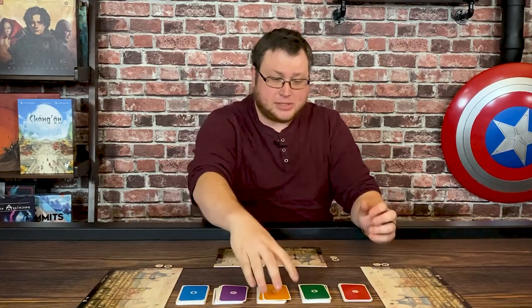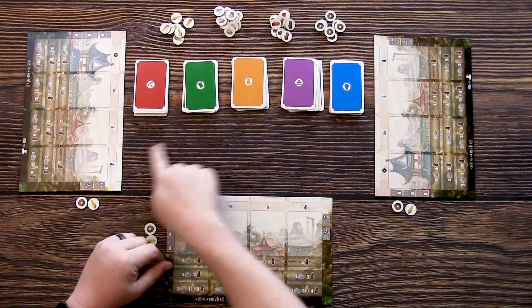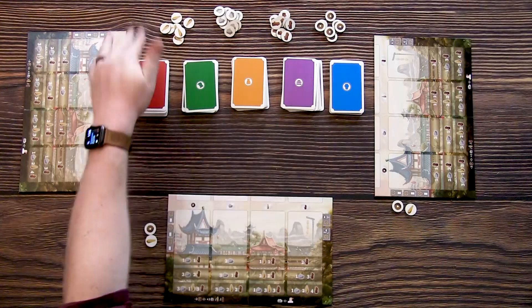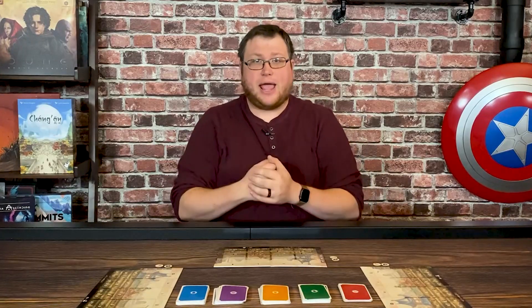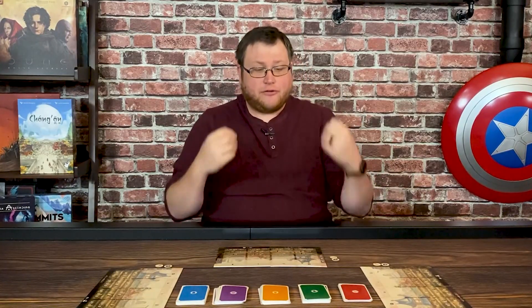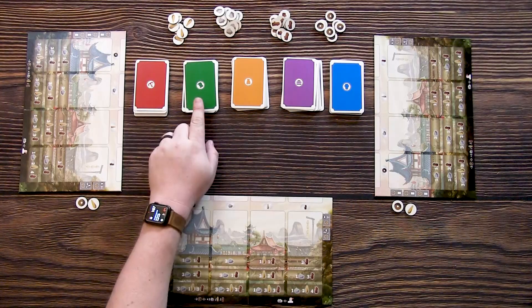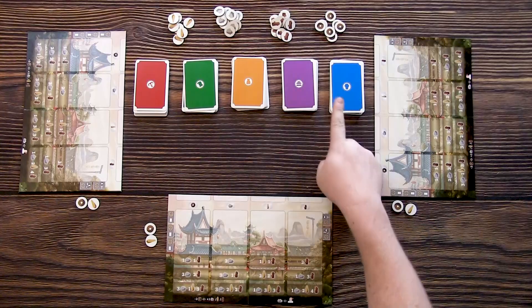Let's talk about the actual game setup. You'll see here I have a three-player game set out in front of me with the five different decks and the four different resources. These resources are going to be used to play cards and do other things over the course of the game. What's really interesting is that each one of these five decks has a different function. You have the military deck, the science deck, the trade deck, the politics deck, and the production deck.